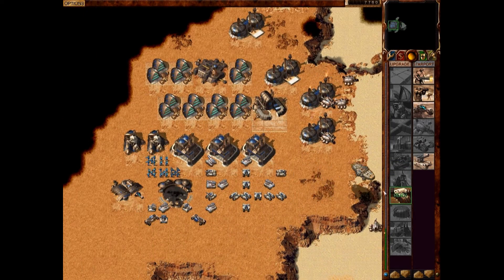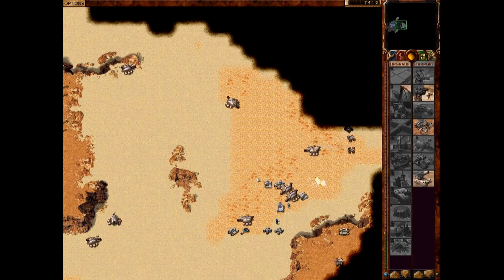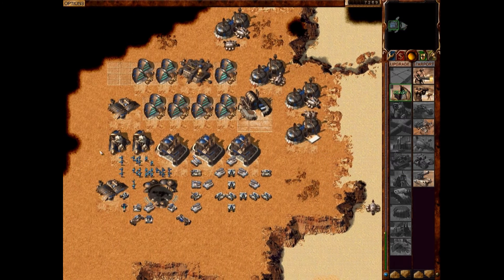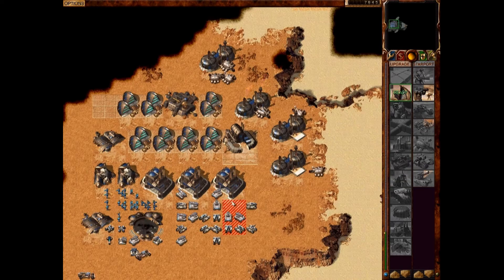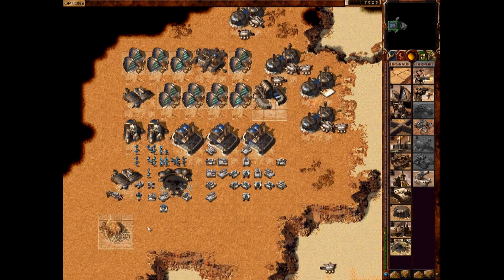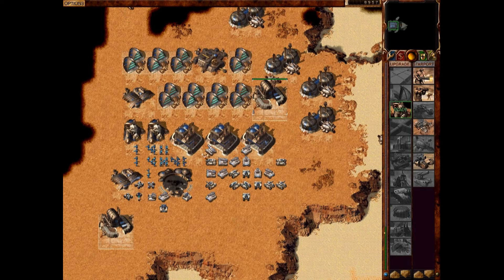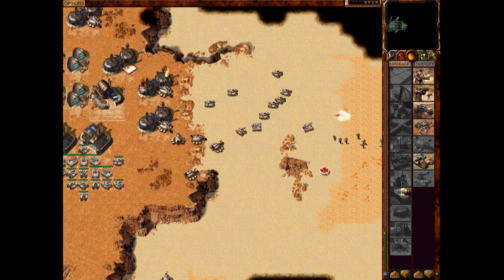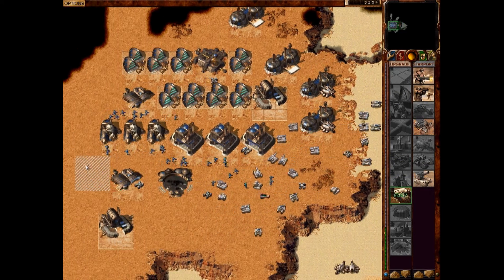It looks like we were under attack. We're going to build more power, because our power is low. Apparently we're under attack — which is just splendid in this tutorial. See the MCVs? You're going to want to put one in your base and send one as an expansion. That goes along with the theme of building three: you want three heavy factories, three MCVs, three light factories, and three barracks. That's the minimum in the game, because that'll give you your max efficiency. This is why you want to keep producing, because the enemy is going to attack you.